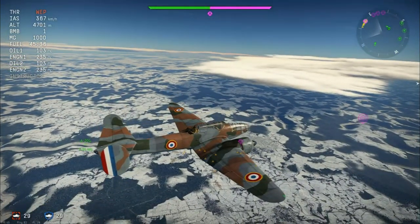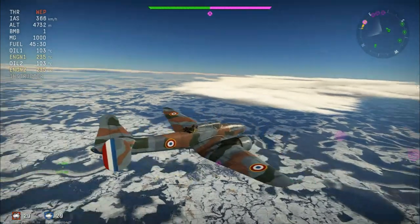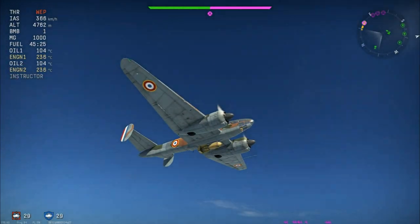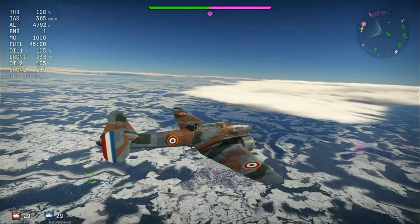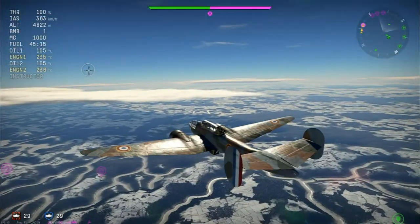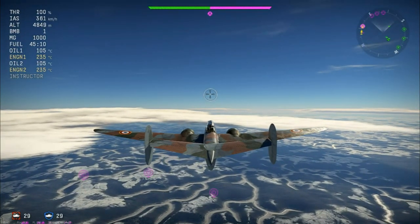You also have two 7.5mm on the wings, so you do have to worry about convergence because they are absolutely miles apart. Since the engines — the Gnome Rhone 14Ns — are so large, convergence becomes an even bigger issue. Overall you have two guns looking forward and five guns looking back, but the five guns looking back are incredibly limited.